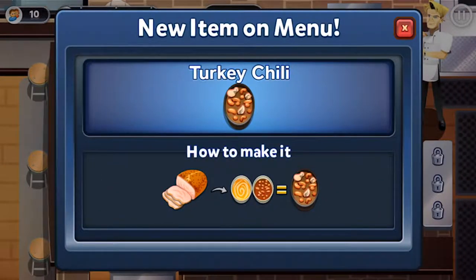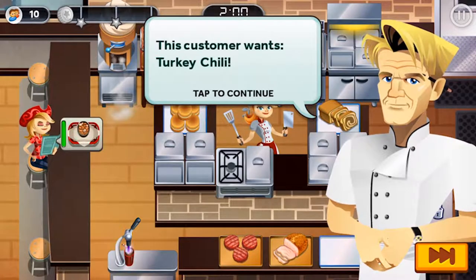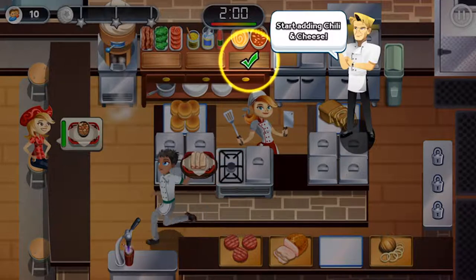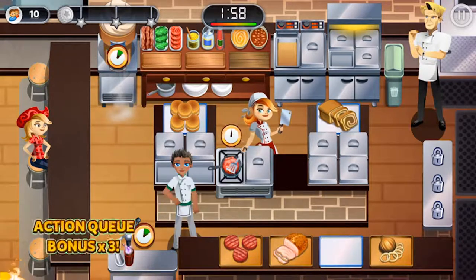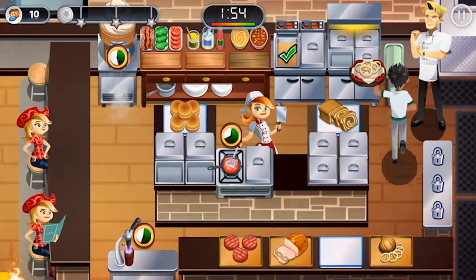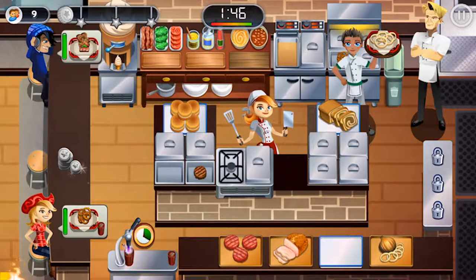Now we're going to make turkey chili and it shows you how you're supposed to make it. We're able to earn 53 coins during this round. Get some turkey, start adding chili and cheese, grab it and serve. While she's eating, I'm prepping the meat for the burgers. Don't forget to grab the cash or else no one can sit at that place.